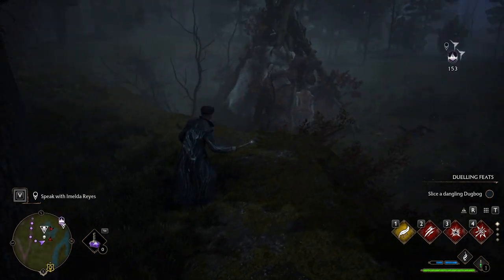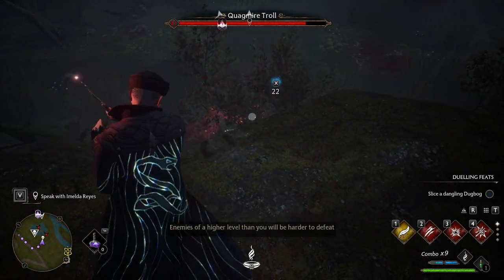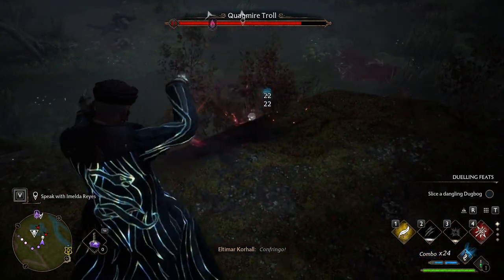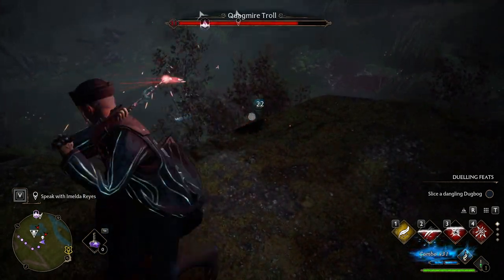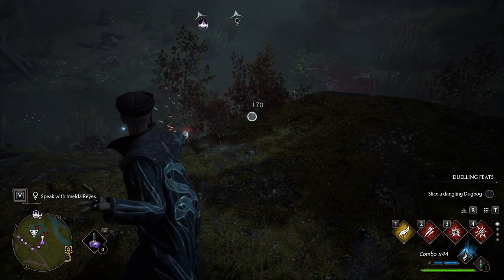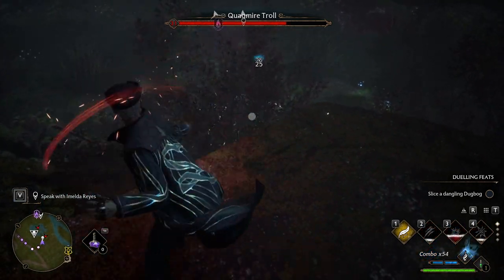Where is it? It's a giant troll — how hard can it be to see? There it is. We can just cheese out this fight a little bit. We only have one potion, so we can't really use any special spells. He has just the most amount of life. We can get him with a couple spells at least.